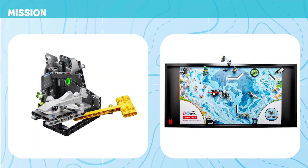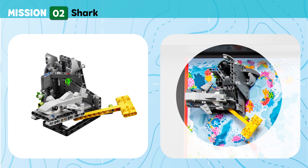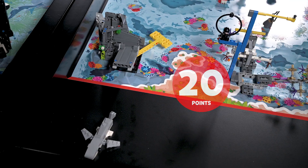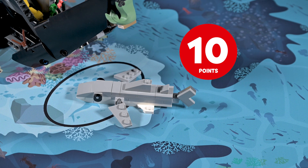Mission 2: Shark. Track this tagged shark on its journey to new feeding grounds. Points are scored if the shark is no longer touching the cave, and if the shark is touching the mat and is at least partly in the shark habitat.